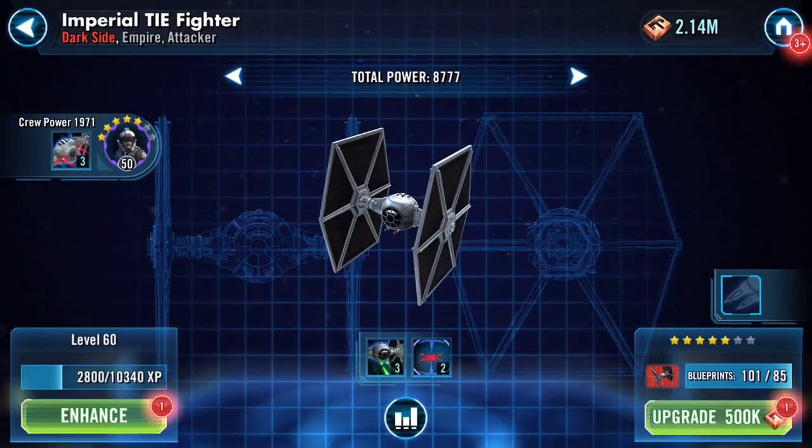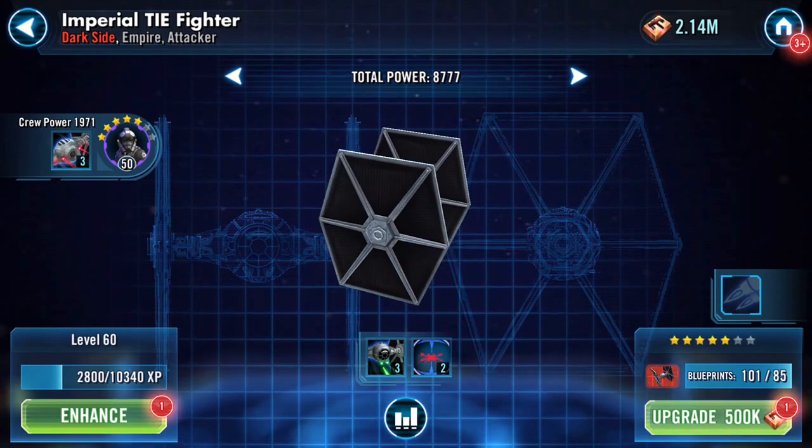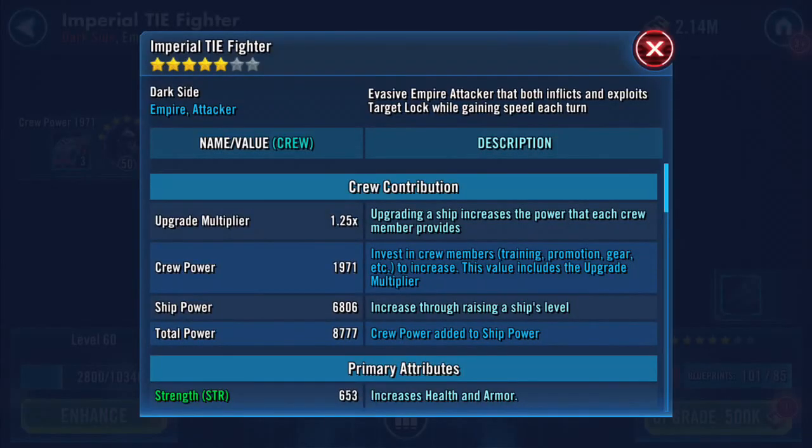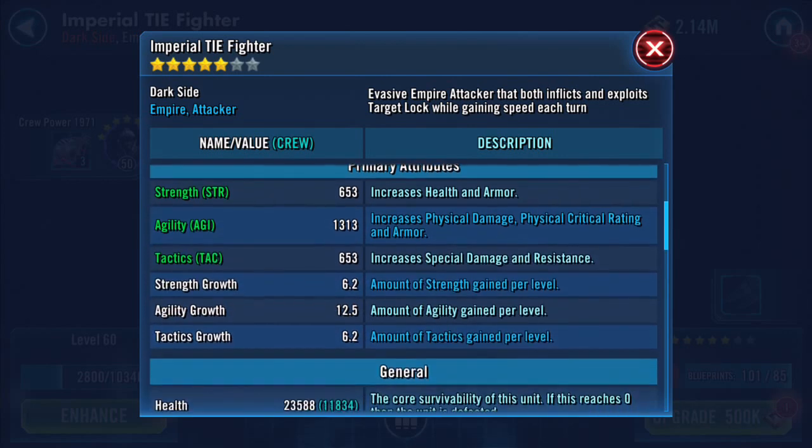And his ship — I've been working on his ship, I can promote the ship actually. So the ship stats at the moment: crew power is 1971, ship power 6806, so total power is 8777. He's not doing a great deal in ships for me at the moment.